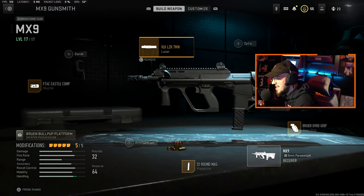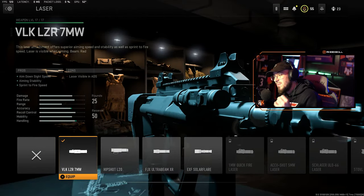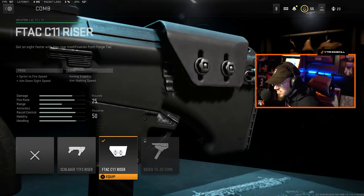We move to the laser: we have the VLK Laser 7mW. What this does is boost ADS speed, aiming stability, and sprint-to-fire speed. Since this is an SMG, you want it to be very good for sprint-to-fire speed and ADS speed.